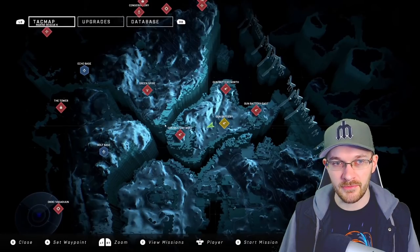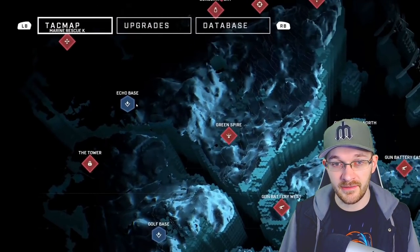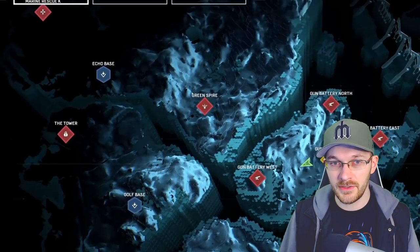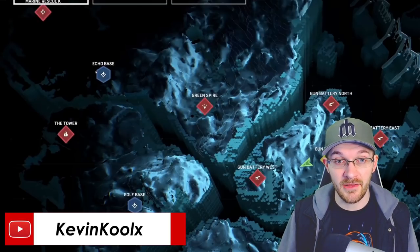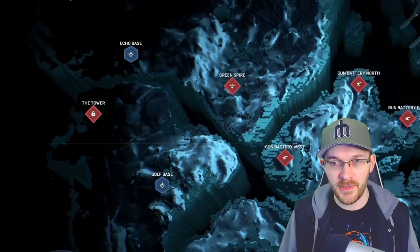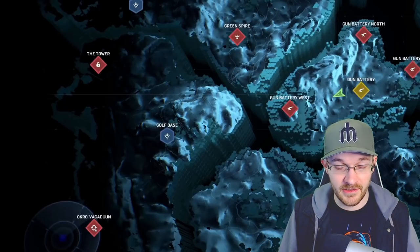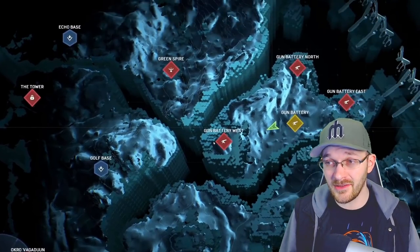Look at the area between Echo Base and the Green Spire — that's like twice the distance compared to what we saw in the trailer. So what are you going to do going from Echo Base, probably a place to set up shop and get your equipment ready, to the Green Spire? Just walk aimlessly through the fields? If you've finished the Gun Battery West objective, the next nearest objective is like three to five times the distance we saw in the campaign. That's a lot of space of nothing.